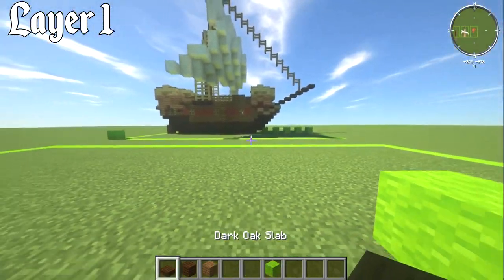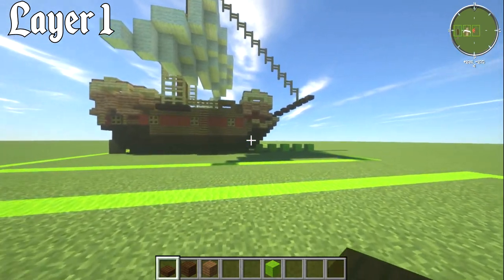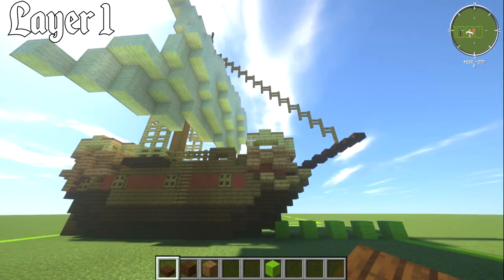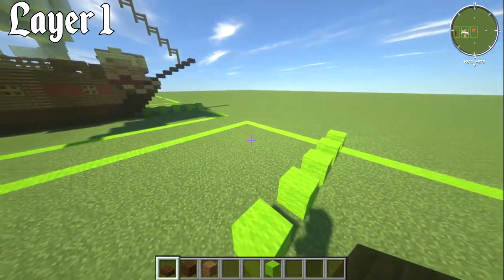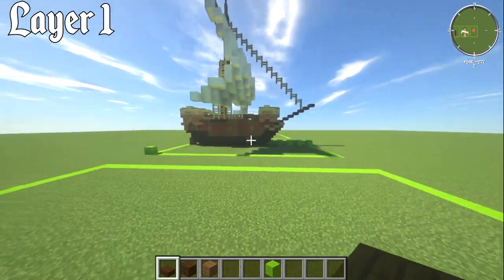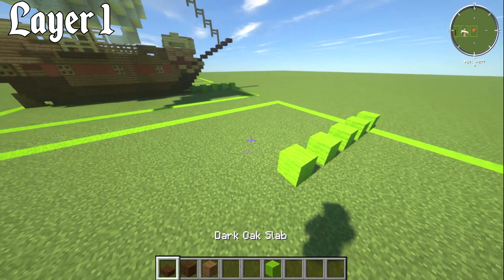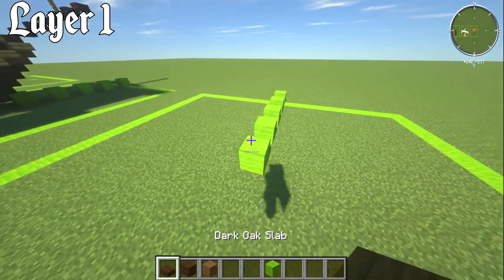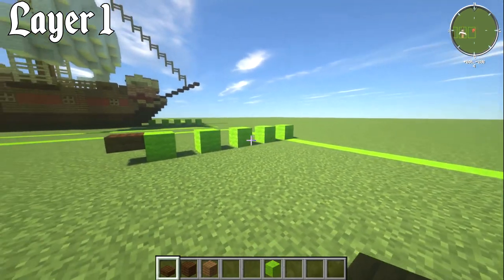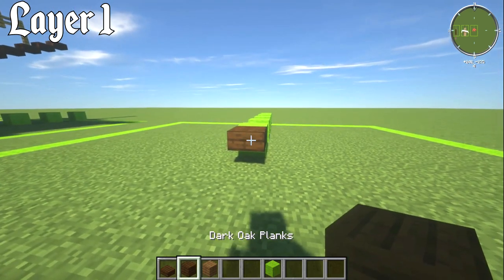For materials, I used pretty much every wood except acacia — dark oak at the bottom, then spruce, red, oak, jungle, and birch for details. You're going to need a dark oak slab and dark oak planks. Place the dark oak slab on the upper piece of that ninth block, so it's block number ten, then two plank blocks behind it.